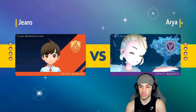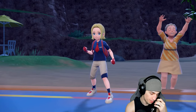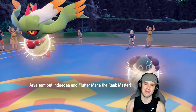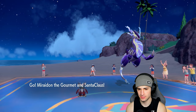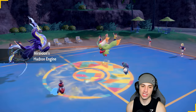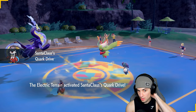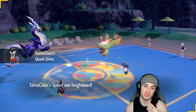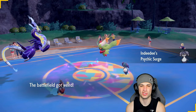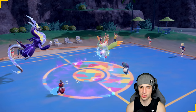I cannot wait to showcase Calyrex — it's super fast with high special attack and has access to one of the best moves, Astral Barrage. But they lead Indeedee and Flutter Mane — they just cancel out my terrain on turn one! I hate this game. I have to swap Miraidon out turn one now. Going for Icy Wind to slow people down.